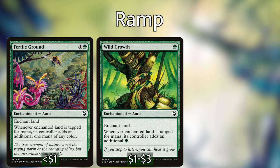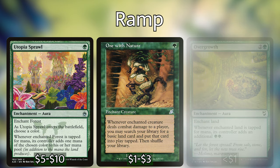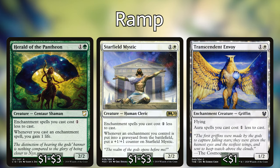We are using a bunch of enchantment spells because of tons of synergy with the deck. We've got Fertile Ground, Wild Growth, Overgrowth, Utopia Sprawl, One with Nature, and Dawn's Reflection. Each of these enchantments can be put on one of our lands and give us more mana. We've also got Rampant Growth and Sol Ring as more generic ramp to round out the edges. These are kind of flex spots — if you like creatures that make enchantments cost one less, like Herald of the Pantheon, Starfield Mystic, or Transcendent Envoy, those are really good includes too.